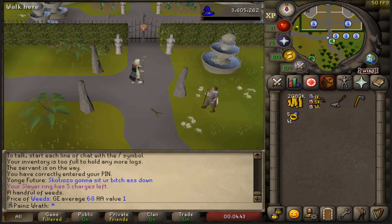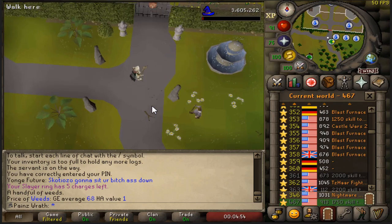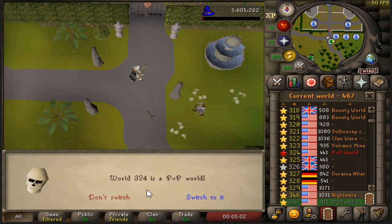Now I'm going to show you the method of turning all of those logs into planks. What you're going to need to do is hop over to a PvP world. Where I'm standing right now, there is actually a bank chest right here on all PvP worlds. We're going to go over to world 324.